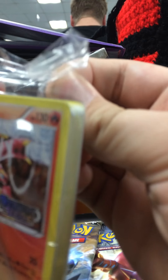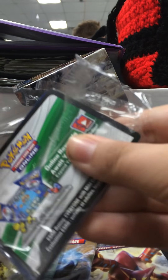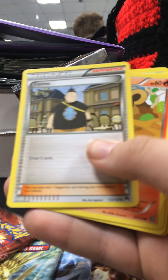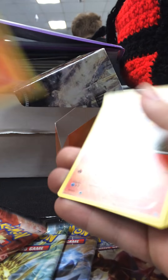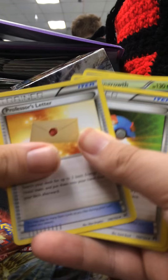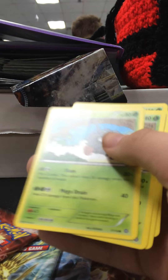We have a code card, which is mine. Then Volcanion, Incineroar, Grubbin, Professor's Letter, Shauna, Tieno, Litleo, Tionita, Ponyta, Rapidash, Yanmega, Professor's Letter, Grubbin, Tieno, Shauna, Yanma, Tangela, Tangrowth, Sunflora. Pretty much it for that pack.